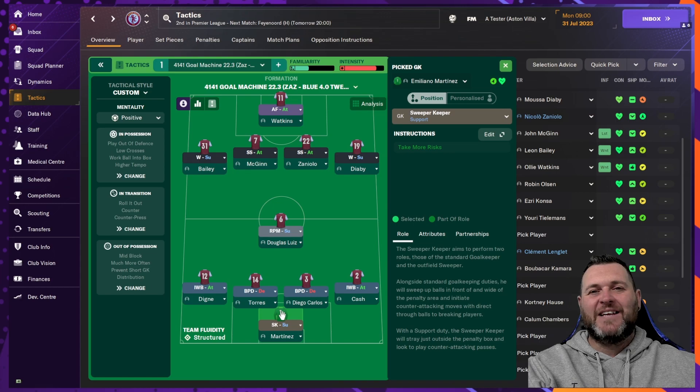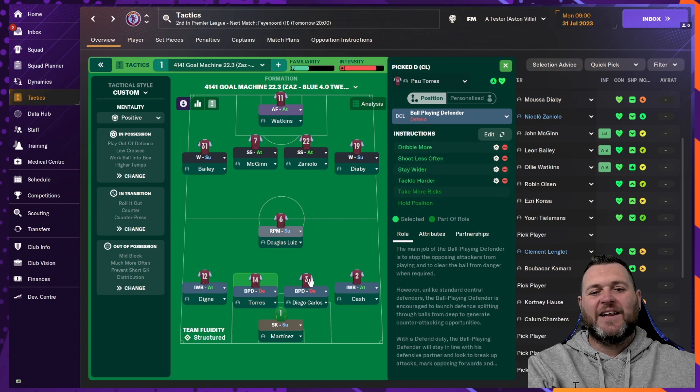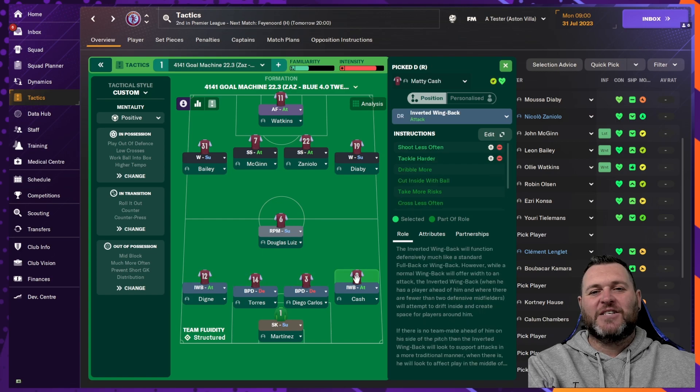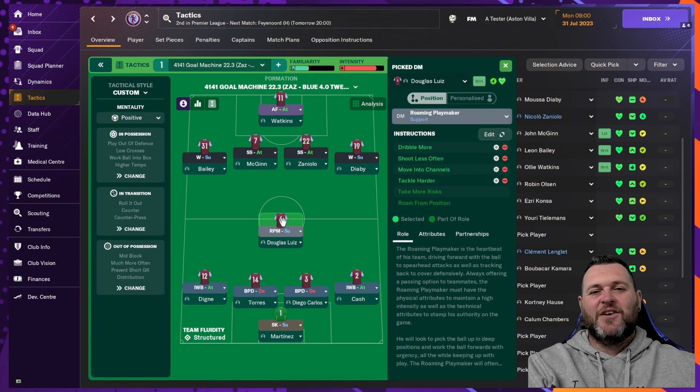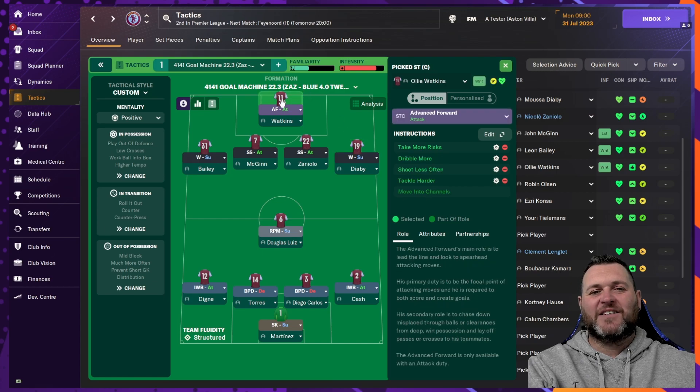Starting off at the back we have a sweeper keeper set to support. You have a back four: an inverted wingback, two ball-playing defenders, and another inverted wingback. You then have a roaming playmaker on the left, a winger on support, two shadow strikers, another winger on support, and at the top of the pitch an advanced forward.